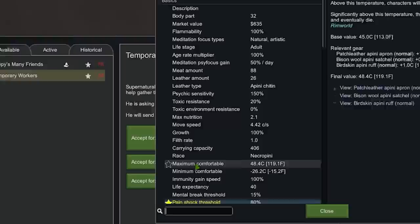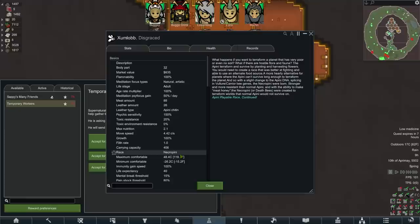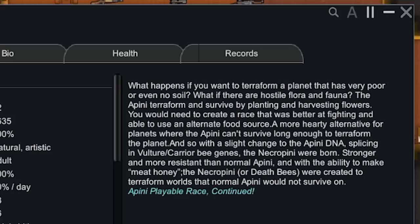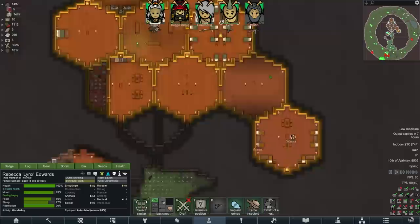What's Zomblob? There's a bee. Is that a bee? Wait — I don't know why that's favorited. Are you a bee? What the hell are you? The leather type is a Peony Chitin. Race: Necro Peony. What the hell is that? Stronger and more resistant than normal Peony with the ability to make meat and honey. They were created to terraform worlds that normal Peony would not survive on. Holy crap. What have I got to do? One colonist 13 years or older for seven days will give me a death bee.